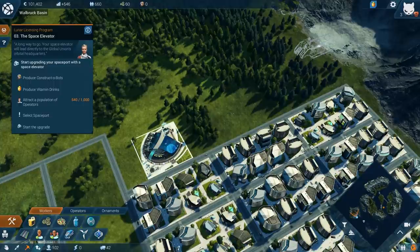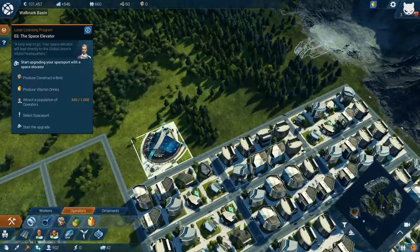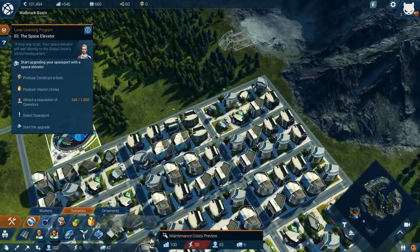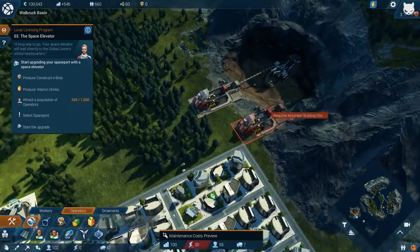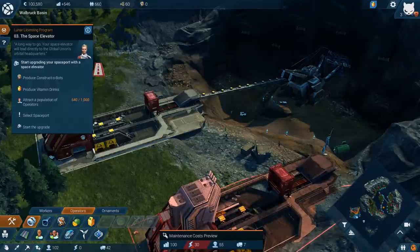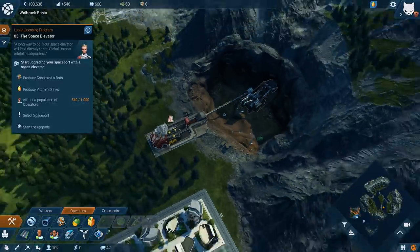Let's go to mining operations in the build tab. There it is — we need to create some nano units. These are our little rock quarries over here, so we can place one here. Let's zoom in on that detail — look at all the little people doing the mining!